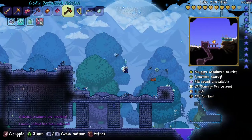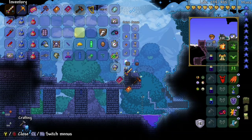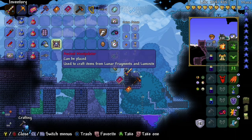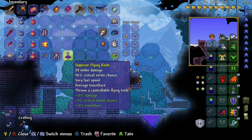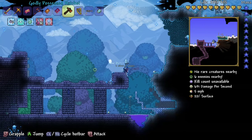Celestial creatures are invading! I got a trophy — very nice. I'm gonna discard these, I don't really need them. Ancient Manipulator — use it to craft items from Lunar Fragments and Luminite. We also got a nice little mouse. I got a Flying Knife from... I've got his name now — Turtle. That's the one.